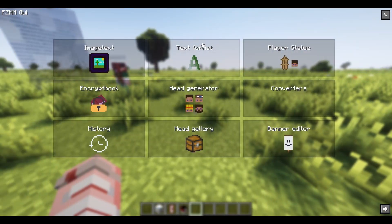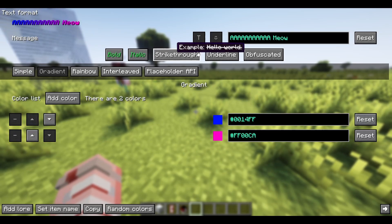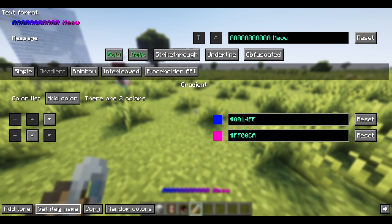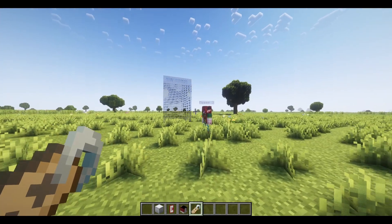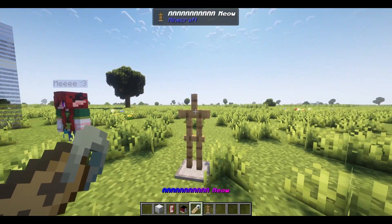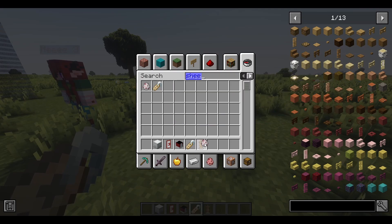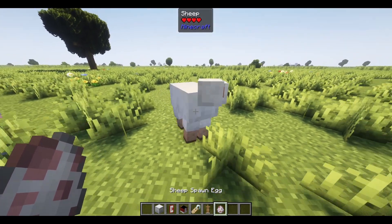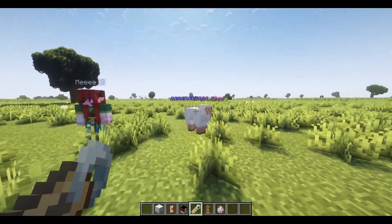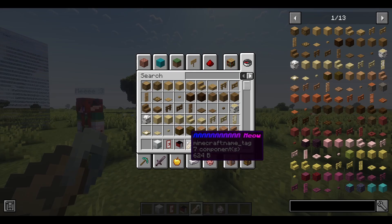Let's show you text format now. Text format allows you to name an item. You can do it as set item name or set lore name. Let's do set item name. Let's get an armor stand. You can't see it on that — let me get a sheep. Hello Mr. Sheep, you are my favorite test subject today, so you are getting renamed. Meow is his name now because I've got this name tag that I've named with this gradient.